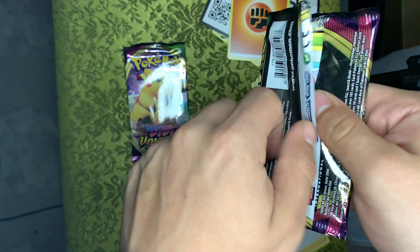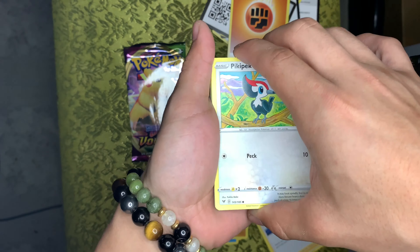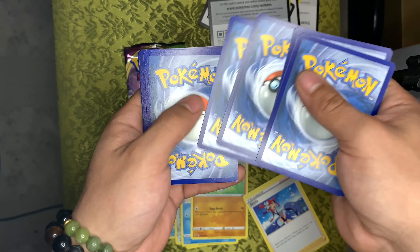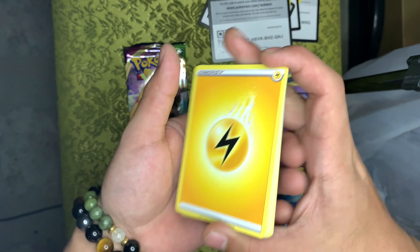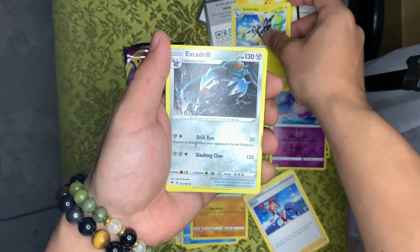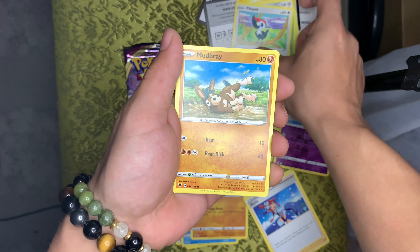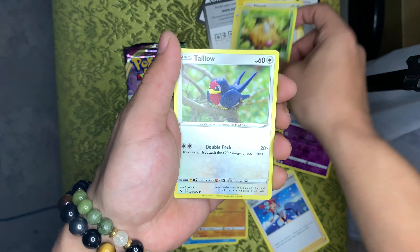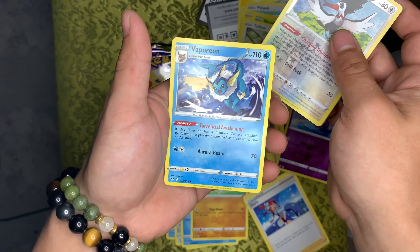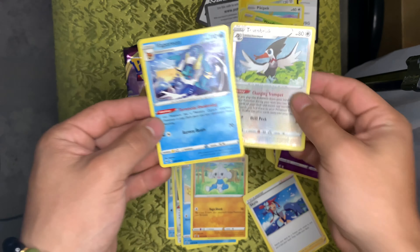Next up, Vivid Voltage — rainbow Pikachu on the pack. There's your code card. Flip over — one, two, three, four. Lightning energy. We got Zebstrika, Axew, Nuzleaf, Pikipek, Mudbray, Doduo, Weedle, Togedemaru reverse holo, and a non-holo Vaporeon. If only it was a holo — that's a nice card though.